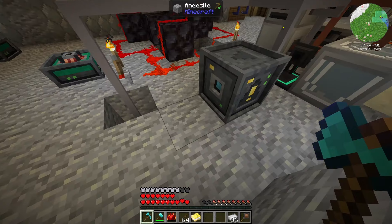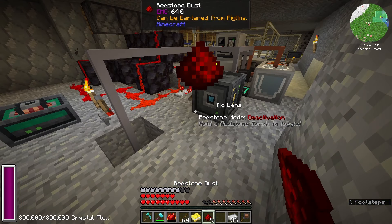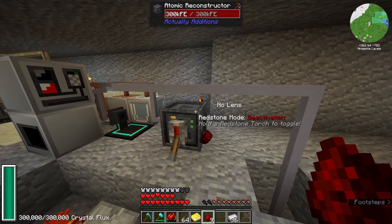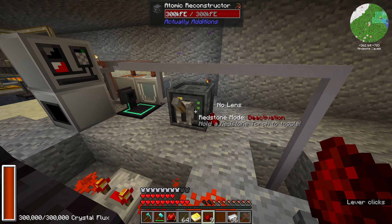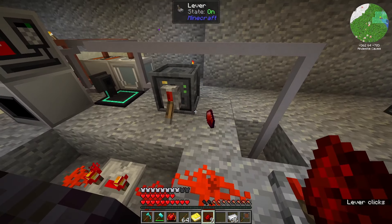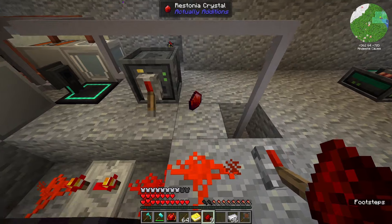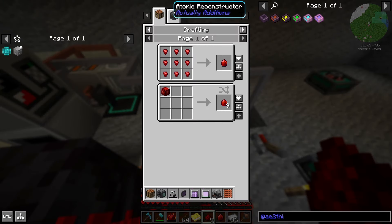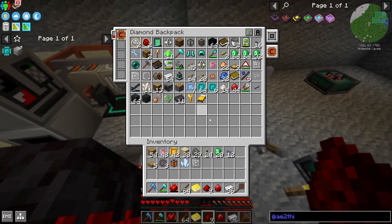You just throw whatever you need in front of it — you can do an entire stack at once. I have this set to deactivation with redstone, so when redstone is on, it won't fire; otherwise it fires continuously. It'll fire that laser every so often, use some energy, and give you the resulting output. For redstone, put it in front, atomize it, and boom — you get your crystal.